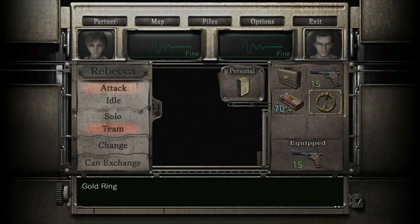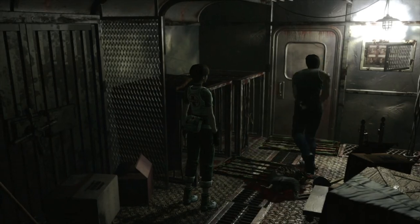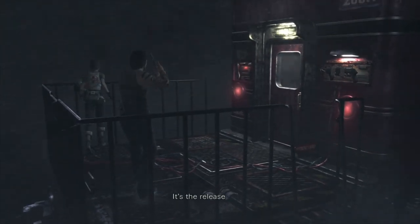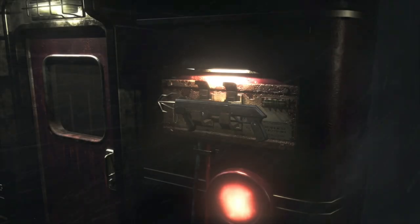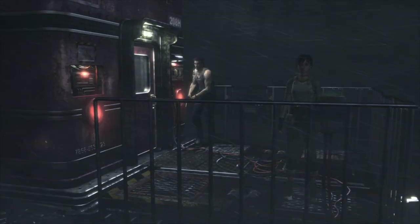With the gold ring you want to combine that with the briefcase - there we go. Once done make sure you're a team and head through this door. Out here switch to Rebecca and interact with this little lever - pull it once. Once you've pulled it she'll stay there automatically. Switch back to Billy - grab this hook shot from the side of the train that's now unlocked. There's another file there. Call Rebecca back and come on.